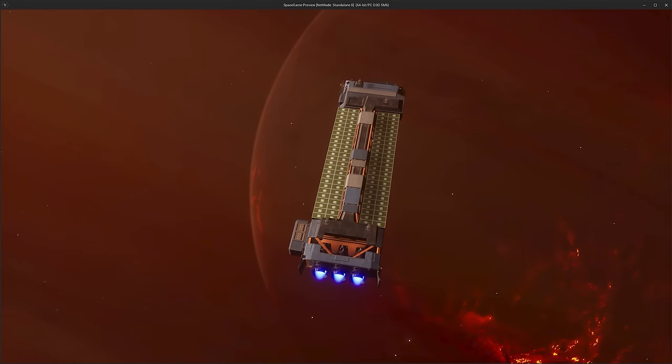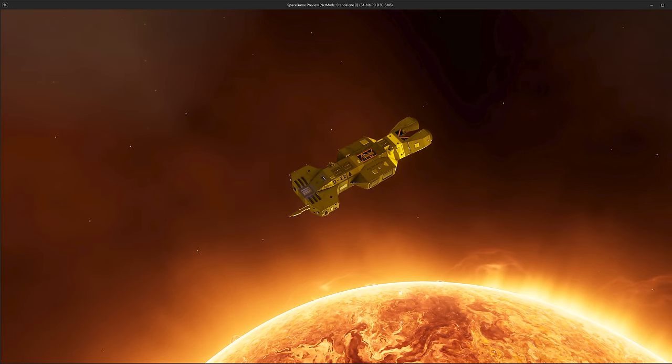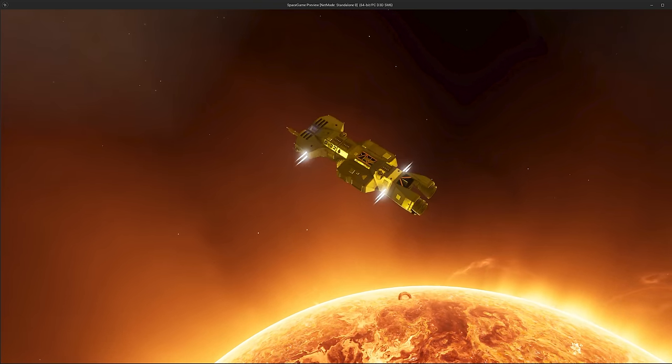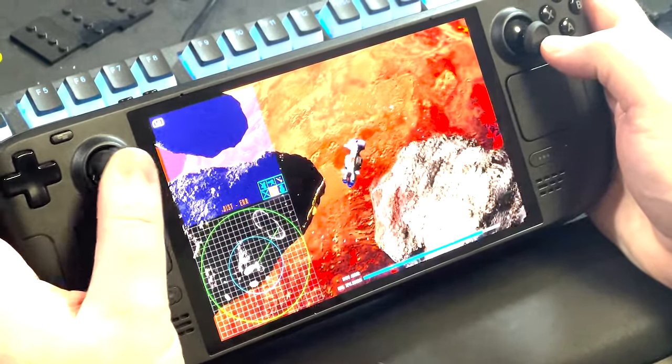The game will play out on a two-dimensional plane even though it has 3D graphics, which harkens back to the classic way of doing space sims. I still want realistic flight controls — ships will drift through space once thrust is applied and strafe in any direction with RCS thrusters. Hands-on controls are really important, so there's no point-and-click RTS-style mouse control. The game will be designed to play well on controller and mouse and keyboard. The first iteration will be on PC, and I want to keep the Steam Deck as our benchmarking prototype, targeting 60 FPS on it.